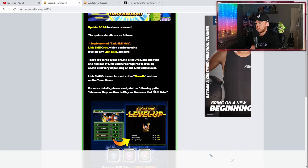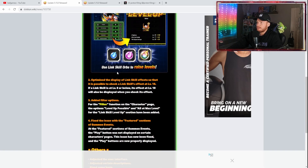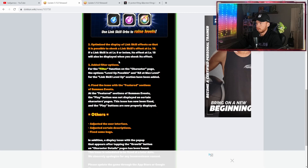For more details, navigate: Menu > Help > How to Play > Items > Link Skill Orbs. Here's what they look like — the higher-level ones like 9 and 10 are presumably harder, with easier lower-level orbs. There are also some fixes: optimized display of link skill effects so you can check a level 10 effect, and if a skill is at level 9 or below, its level 10 effect will also be displayed. Additionally, filter options were added to the character page — including 'Level Up Possible' and 'All at Max Level' for the link skill level-up section.